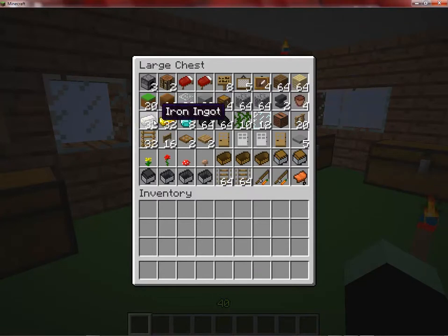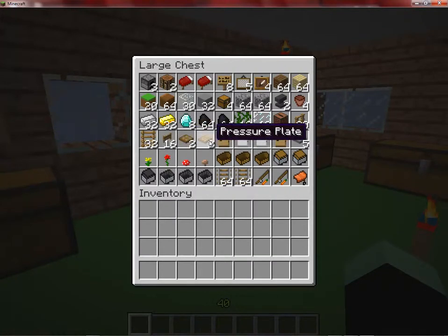I have four flower pots, 32 iron ingots, 32 gold ingots, eight diamonds, two stacks of coal, 10 vines, 12 glass panes, one jukebox, 20 fences, 32 ladders, 16 fence gates, two trapdoors, two pressure plates, two wooden doors, and two iron doors.